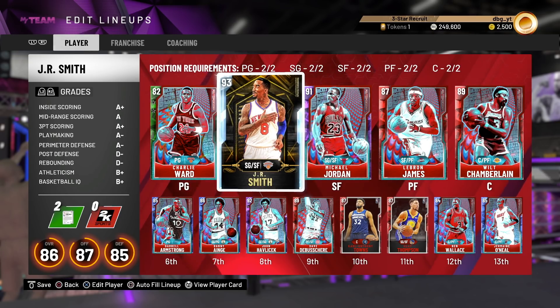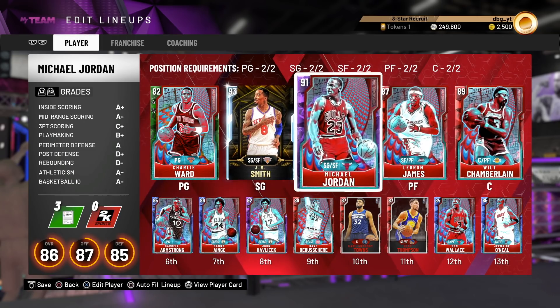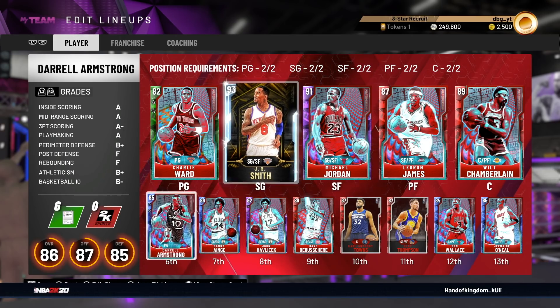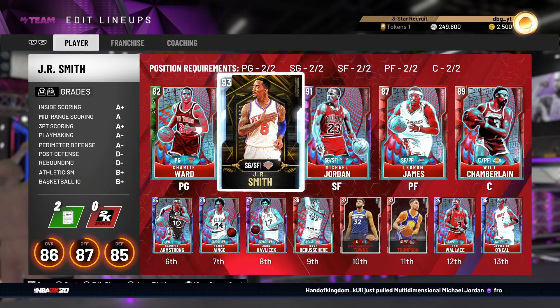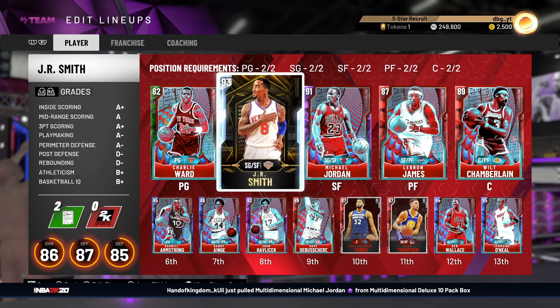It'll probably take an average of about a million VC — or actually maybe 450k VC. So that's about $100. And Danny Ainge, you're either getting him in your first pack or you're being able to sell one of the lower tier players and get Danny Ainge for the exact same price. So this is going to be the $100 shooting guard versus the $1 shooting guard.